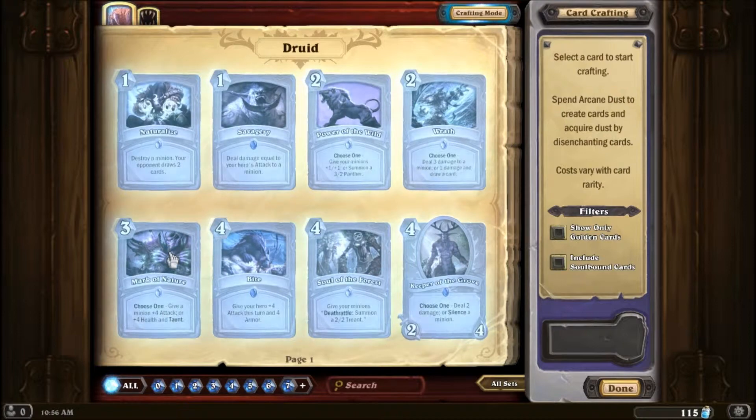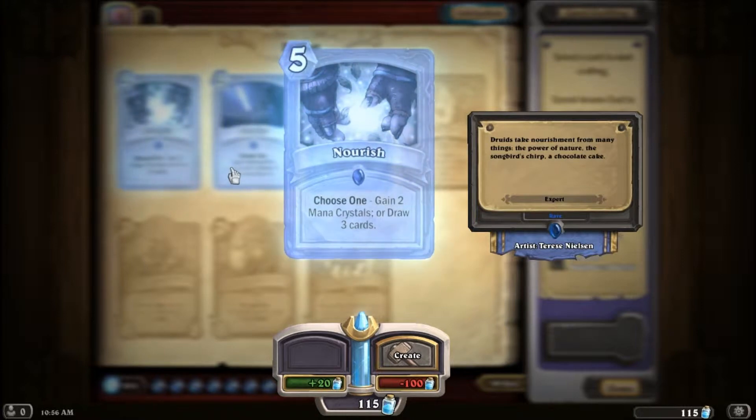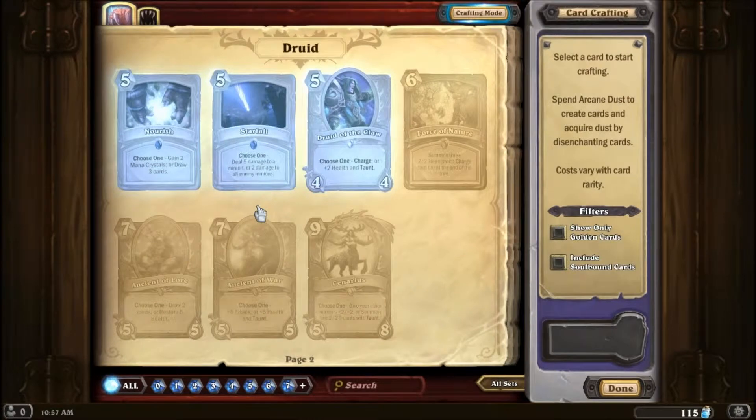Mark of Nature: choose one — give a minion plus four attack or plus four health and taunt. That's basically a better Mark of the Wild. Bite gives your hero plus four attack and plus four armor — really good combined with Savagery, especially two of each, since that'd deal sixteen damage to a minion. Although that's circumstantial, and for sixteen damage I'd rather just use Naturalize for one mana. Soul of the Forest gives your minions a deathrattle to summon a two-two Treant — useful but not very reliable. Keeper of the Grove: choose one — deal two damage or silence a minion, for only four mana. Nourish: gain two mana crystals or draw three cards — that is a really good card.